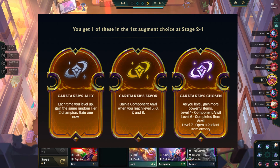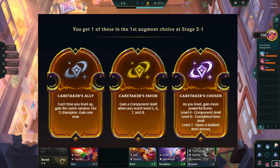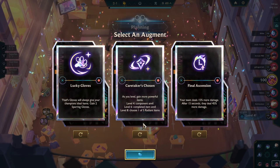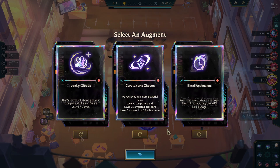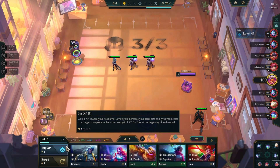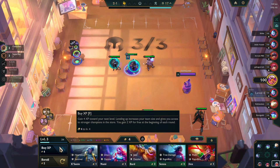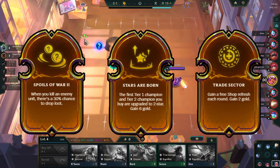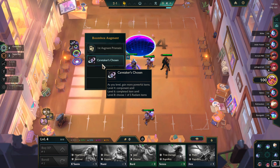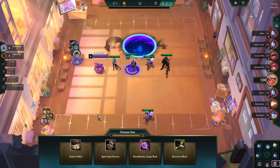These augments are terrible, so can anyone explain to me why these augments are still in Set 10? They were absolutely awful in Set 9, so no one picked them or the legend Bard. Comparatively, Bard is a legend and these augments were not nearly as flexible as the other legends and their respective augments. Those were augments like Spoils of War, Stars are Born, and Trade Sector, which were all fun and exciting to play and use. But that just wasn't and isn't the case for any of these Caretaker augments, and I'm just bewildered as to why they're in Set 10, completely unchanged.